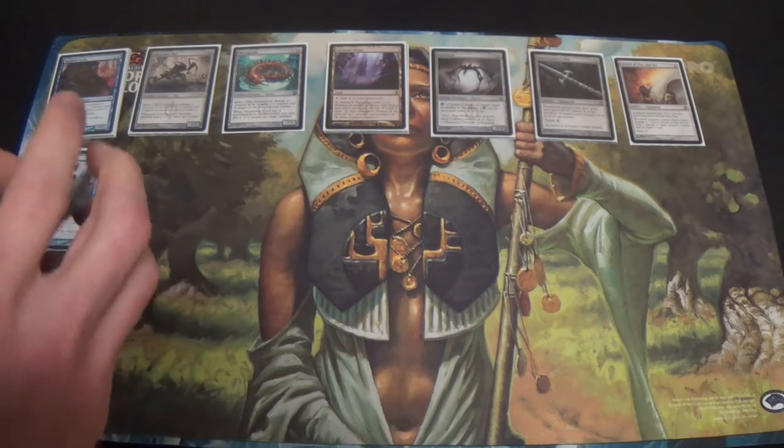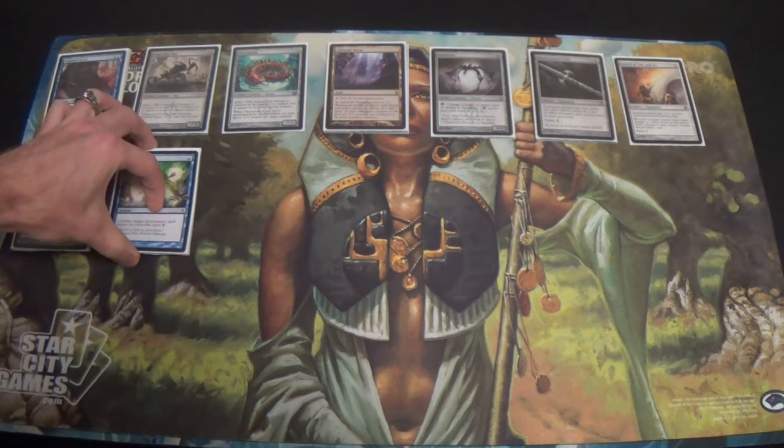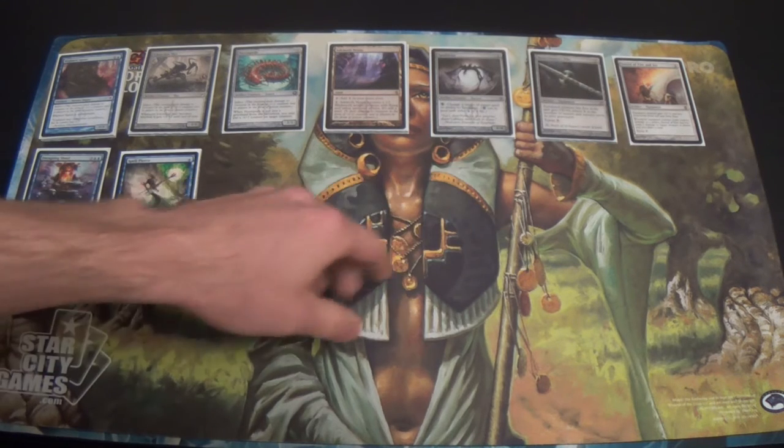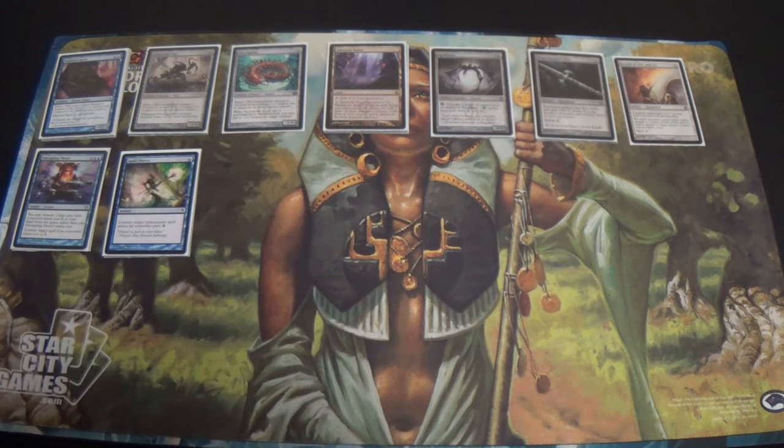A lot of hate cards in general — if they're playing creatures, I think that generally we can win that race. We play our creature and then hold up counter magic. Our equipments and some other buffs should help us to win that race.